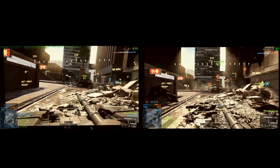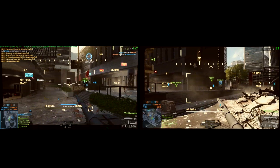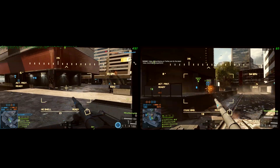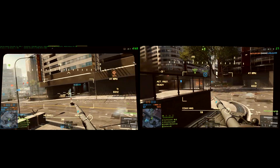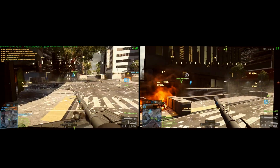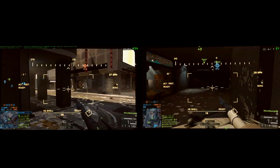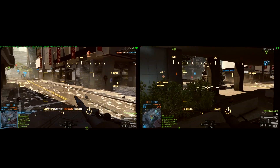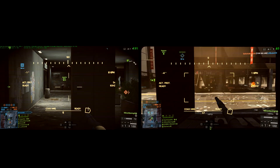The footage here shows on the left side after the patch and on the right side before the patch. You can see from the framerate counter the incredible difference. Both clips are played on 64-man servers in Siege of Shanghai large conquest mode, with identical graphical settings, both recorded with ShadowPlay. The only difference is the patch — and there is literally a difference of about 60 frames per second. In some instances my FPS has more than doubled.